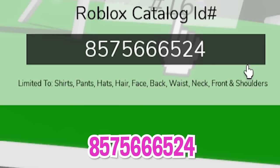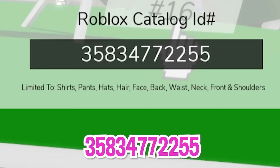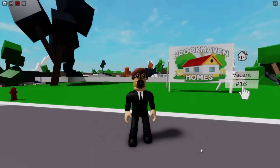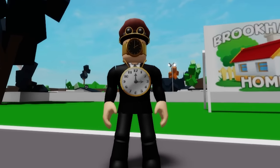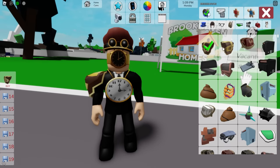With ID code 8575666524 we get this black mafia suit top, followed by code 3583477225 to place the shady mafia business bottom pants. Next, let's use ID code 30380922 to place this bling clock on the front. Lastly, we need to go to the accessories area and search for some steampunk shoulder pads — pick the left one and then the one for the right.